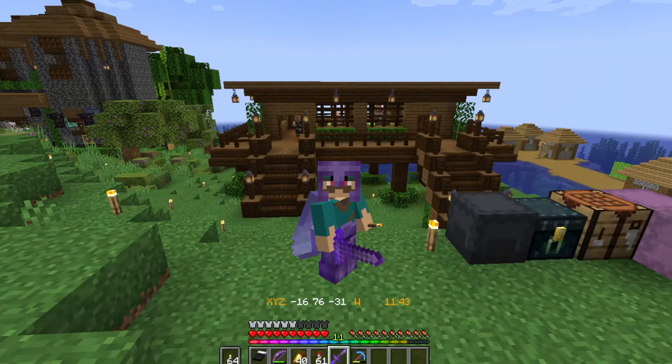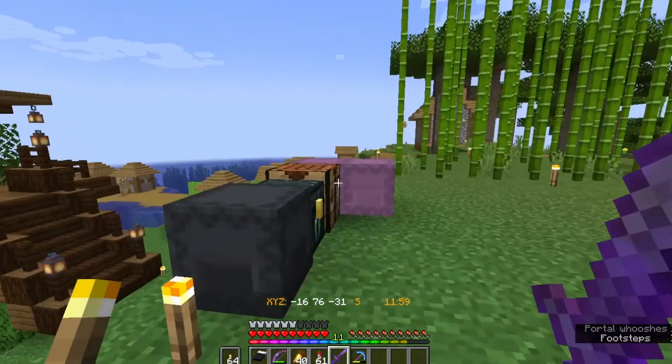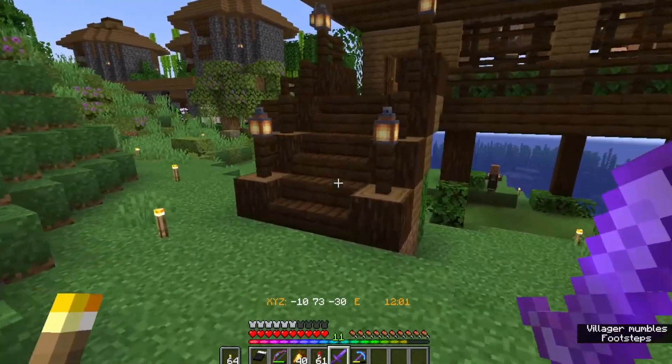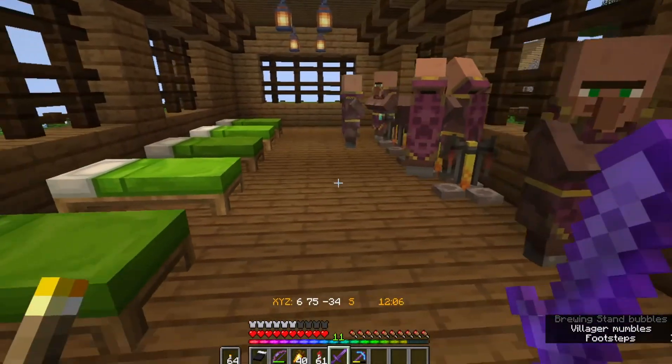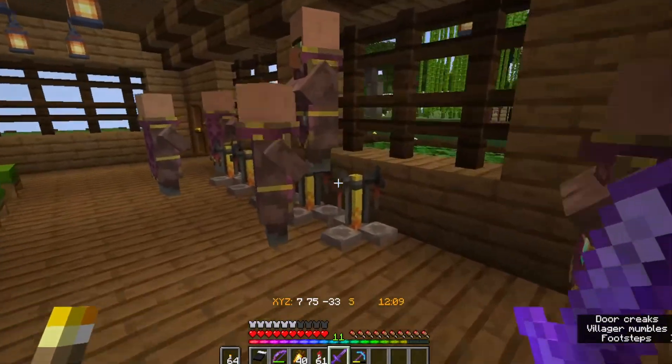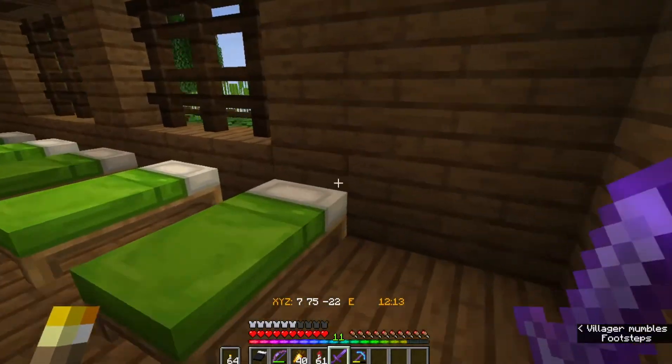Well guys, there we go. We've got a nice little house built up for the clerics. It looks like an upgraded witch house. Came out pretty good - simple but efficient. And we can have a look inside here. You can see I've moved the clerics in here. Very easy - just their beds and their workstations.